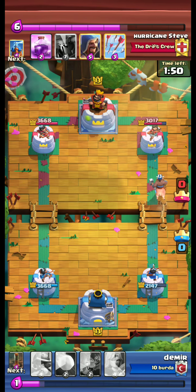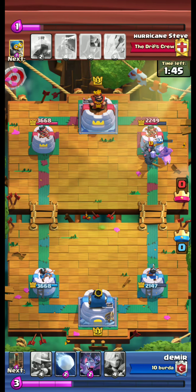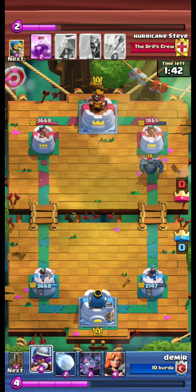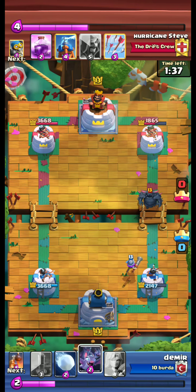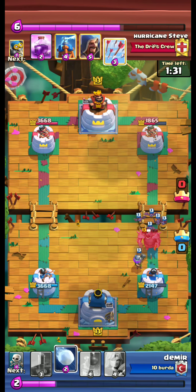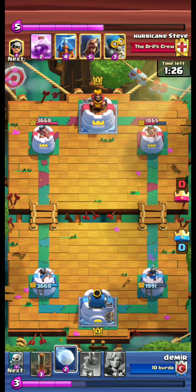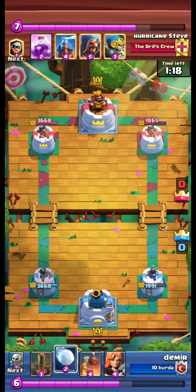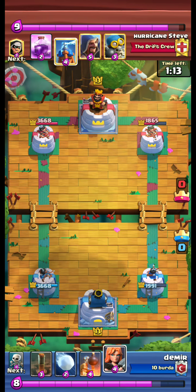We send our hawk — one, two, three hits, very good. PEKKA is coming down the right side. We immediately use bats. Bats are working hard on the PEKKA, and yes — PEKKA is history now.